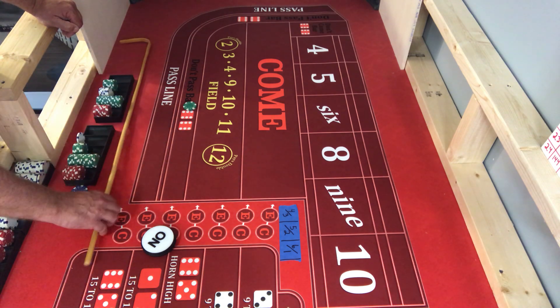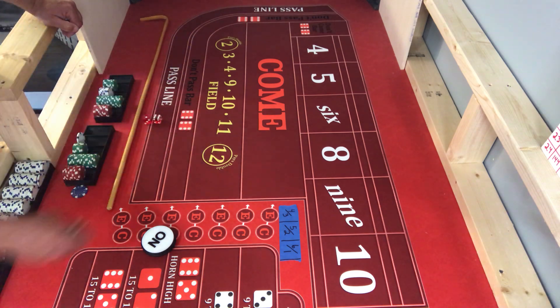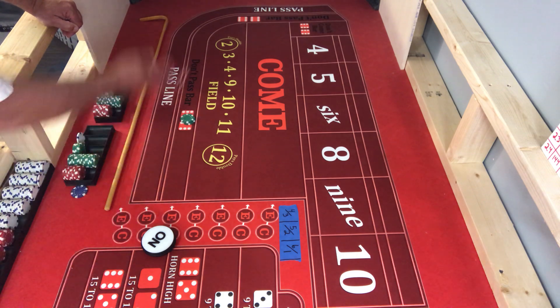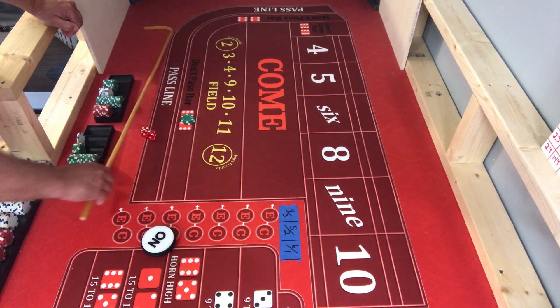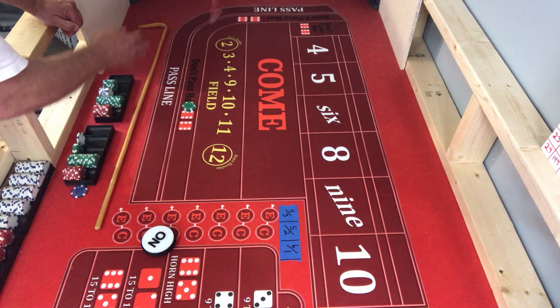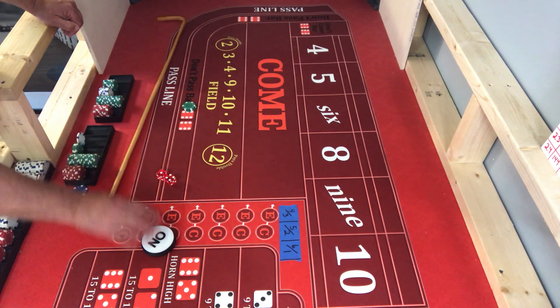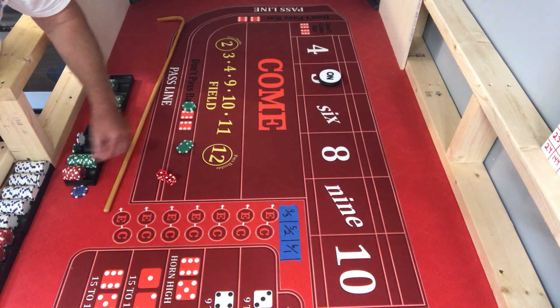Coming out — oh, this is where it gets ugly. Seven on the come out. Another seven on the come out. Five is our point — finally got a point. That really set the don't pass back.